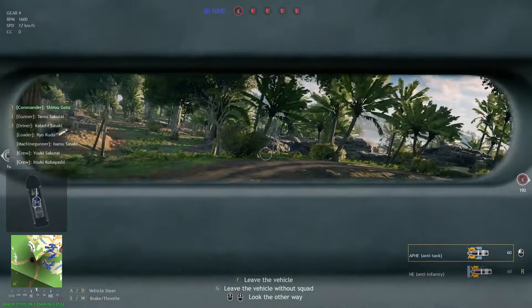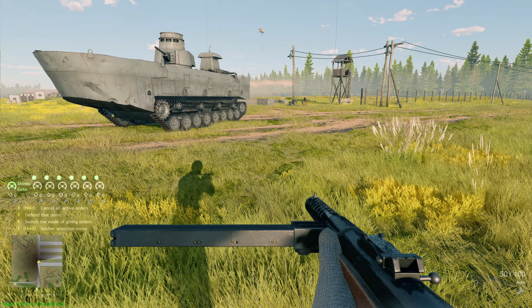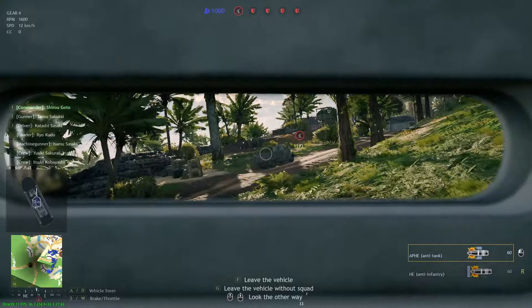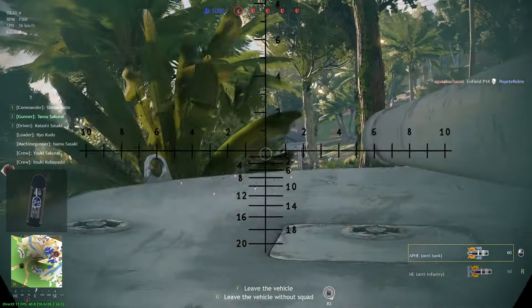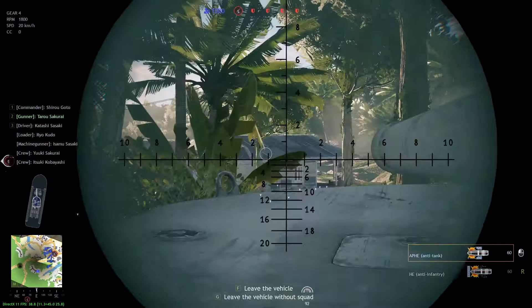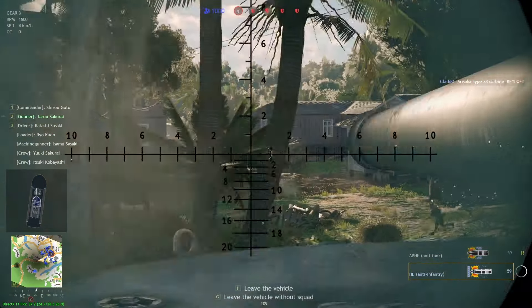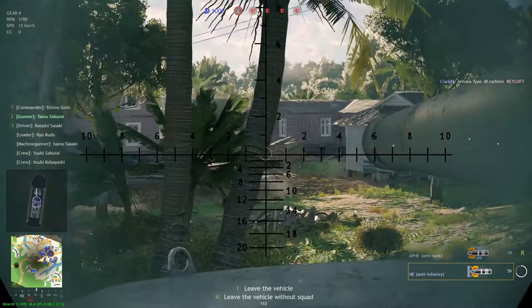It's only about to get worse from here. The survivability of the Kachi is something that is kind of infuriating. Firstly, this thing is huge — forget the M3 Lee being a coffin for seven brothers, this thing is the real coffin. Aside from the size, there really is only one advantage: since you are a bit taller, you can shoot over pieces of cover that you couldn't before. But the size has one major drawback — you're a giant target for AT gunners, anyone running up with a dynamite pack, tanks, and close air support. Because you just happen to be the size of a torpedo boat.